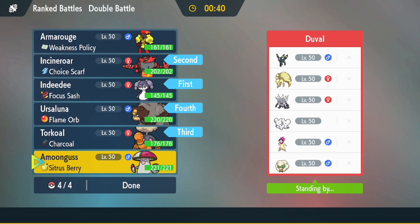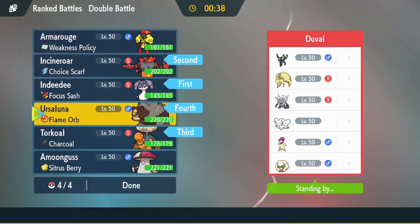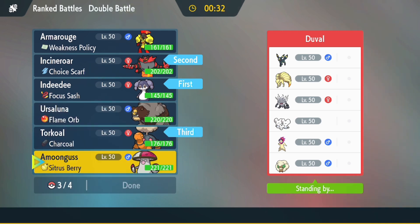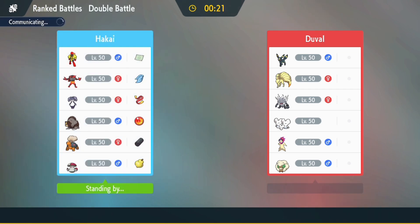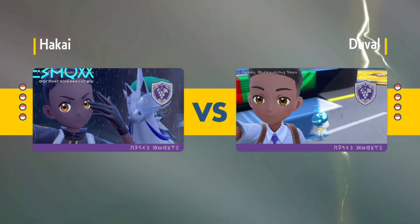My first opponent has Umbreon, Ninetales, Annihilape, Moushold, Typhlosion, and Whimsicott. I'm expecting Eruption, Tailwind, and Beat Up. I hope that Umbreon doesn't have Throat Spray though — that would be quite annoying. On to my first battle.